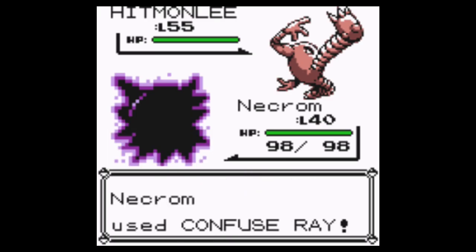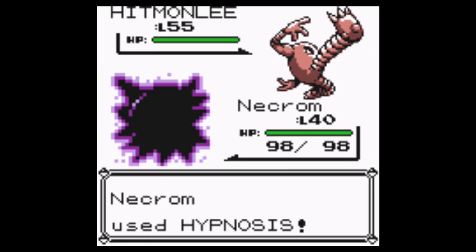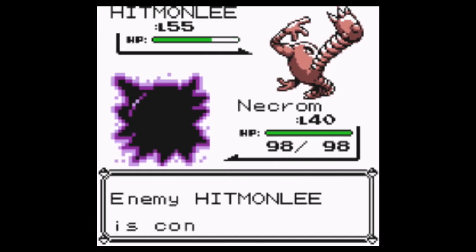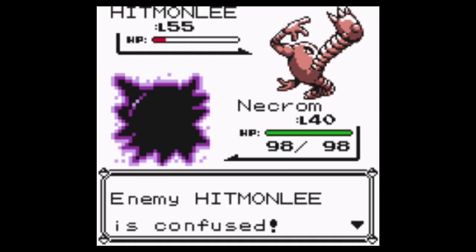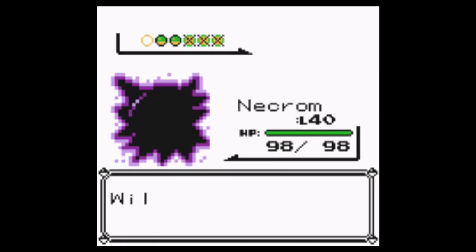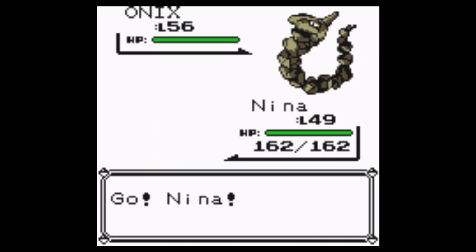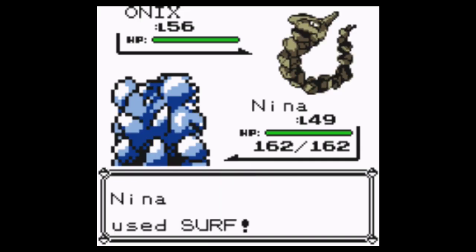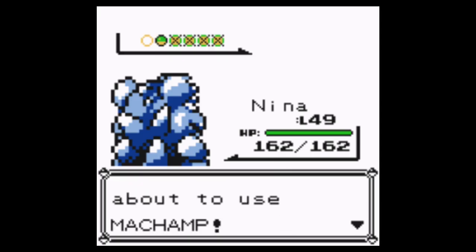Hypnosis? Nope. Let's see what Nightshade does. That's not too bad! It hurts itself in confusion! Do it again! Yes! Necrom, you totally took down that Hitmonlee. Alright, let's go back to Nina, throw in some Surfs. Let's do a Surf — yes! Come on, be level 50 now, Nina. You deserve it. Not yet, apparently.